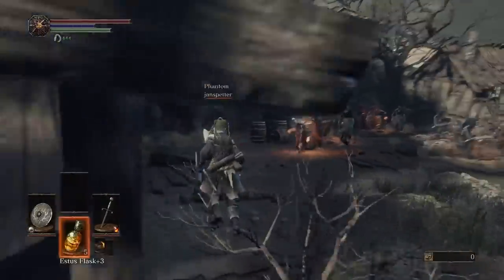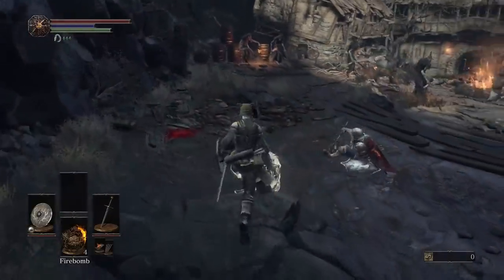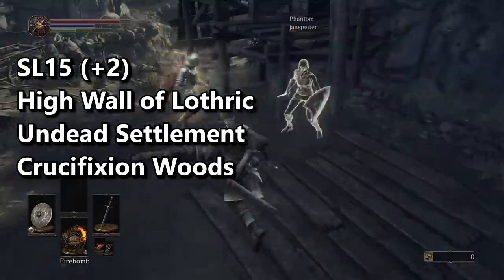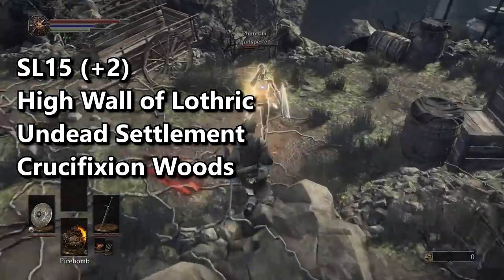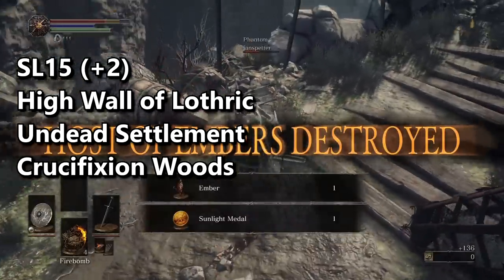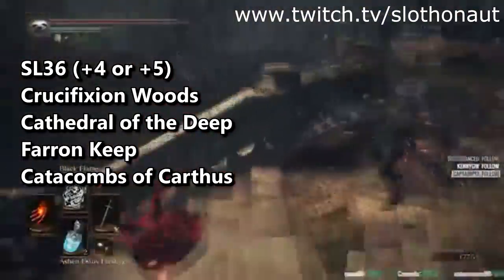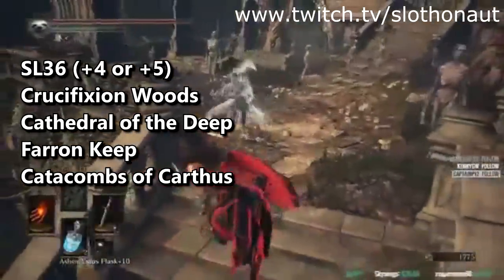But where should you invade early game? Soul level 15 with plus 2 weapons will most likely find activity on High Wall of Lothric, Undead Settlement, and even into the Crucifixion Woods. Be warned though — the further you go into the game, the more likely you are to invade higher-leveled hosts, so don't be surprised when you're doing less damage than normal. Soul level 36 with plus 4 or plus 5 weapons will find more activity in the Cathedral of the Deep, Farron Keep, and the Catacombs of Carthus.